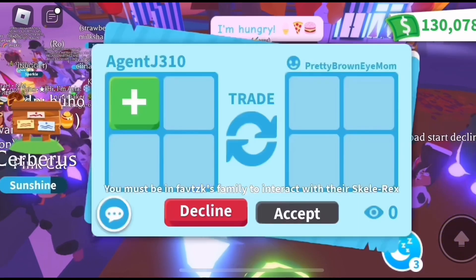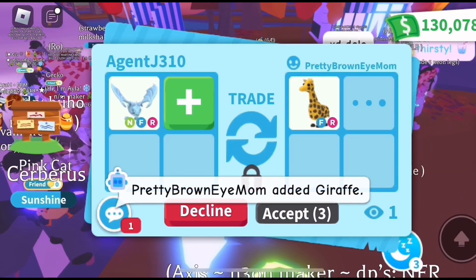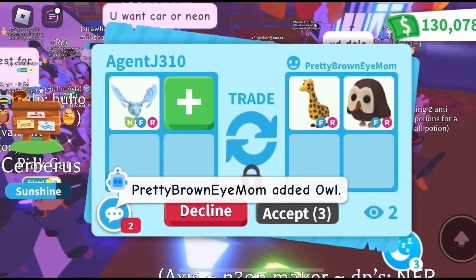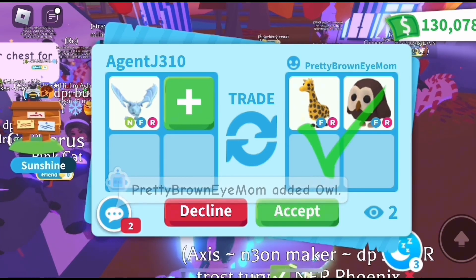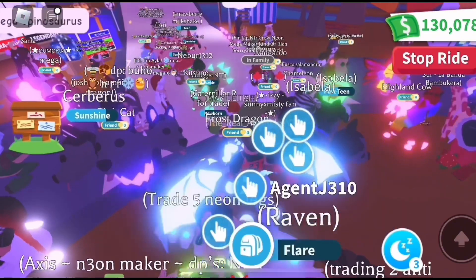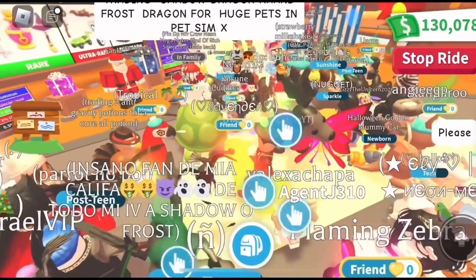The neon frost dragon gets really good overpays, guys. My friend Pretty Brown Mom is offering now — she's offering a giraffe and a fly ride owl, another really good offer, but I think it's just a tad bit under. I think a giraffe needs to add a frost dragon for a neon frost. So thanks for the offer Pretty, but I'm gonna have to pass.